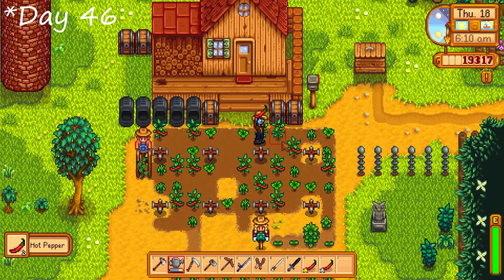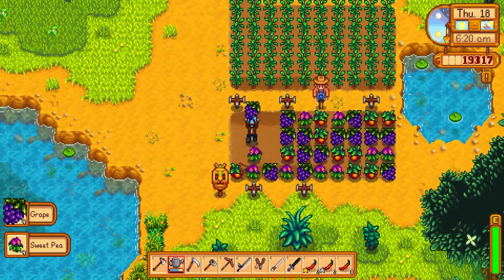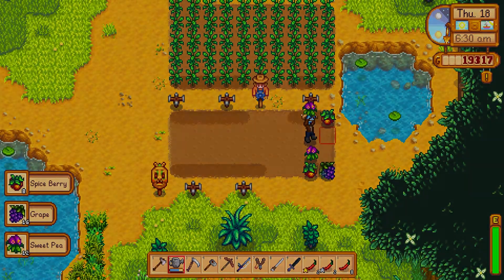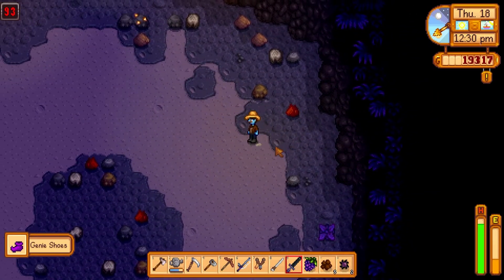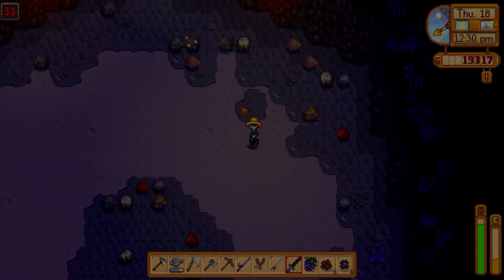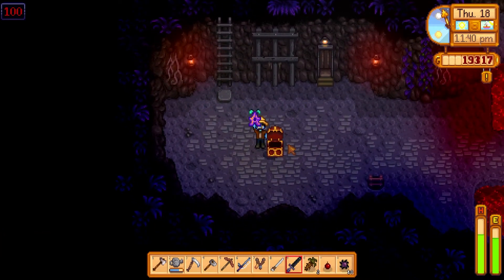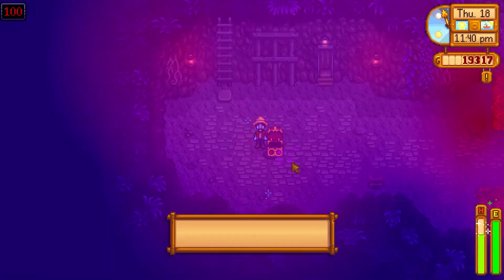Moving on to day 45. Looks like the peppers from our wild seeds are ready, so we collect those. Our forageables are ready again too, so we collect all of those as well. I like growing these forageable seeds because they grow really fast and you get a lot from them — very sustainable. Then we make some more wild seeds and head back down into the mines. On floor 93 we got some genie shoes — I had never seen those before. We don't switch because I like the dark boots better, but they're a very cool shoe. On floor 96 I got a floor with a whole bunch of mushrooms — I've never seen so many mushrooms before. And then we do get to floor 100 for the nice star drop.